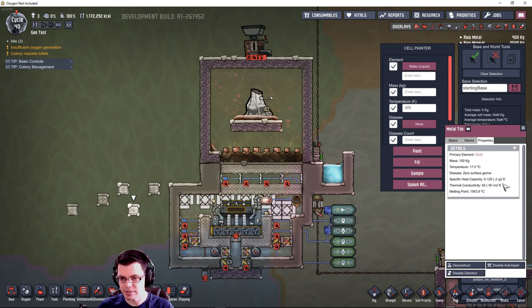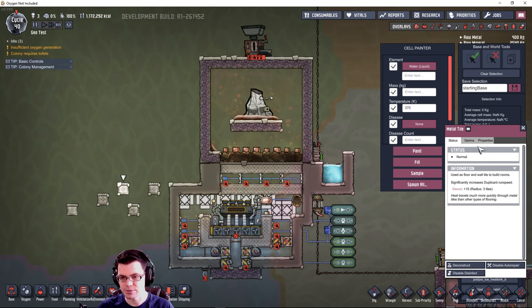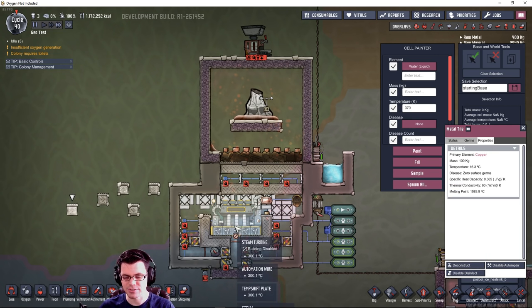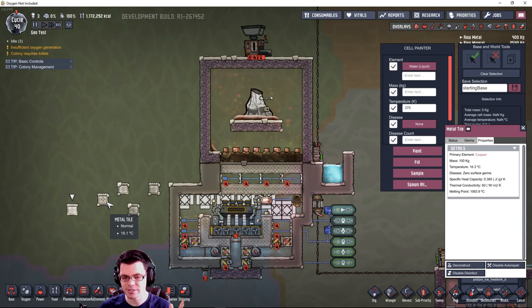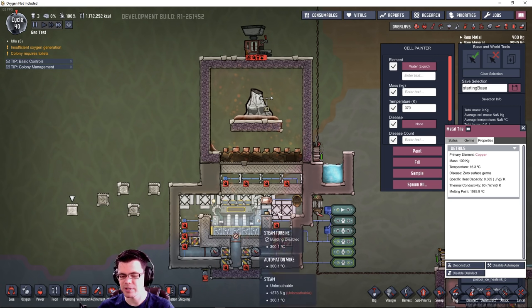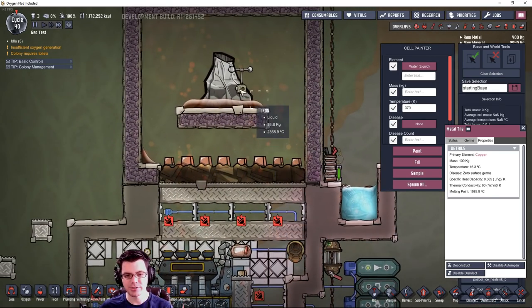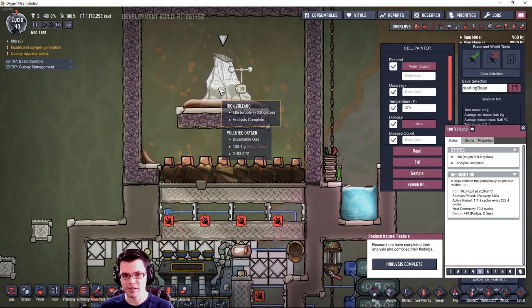If we look at iron - too cold. Gold - definitely too cold. Steel is close; you could potentially get away with steel since it's right around the same temperature. Tungsten is way up at 3000 degrees, so that's very safe. Copper is also too cold. So steel and tungsten are your only options, but tungsten is definitely the better of the two.